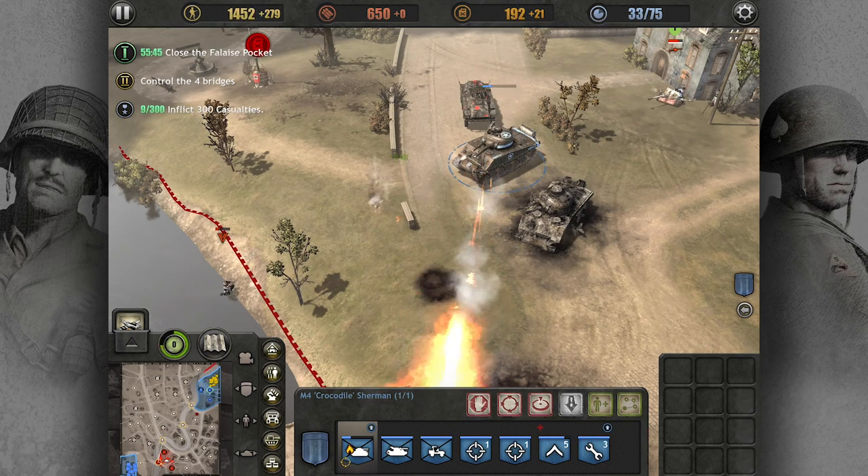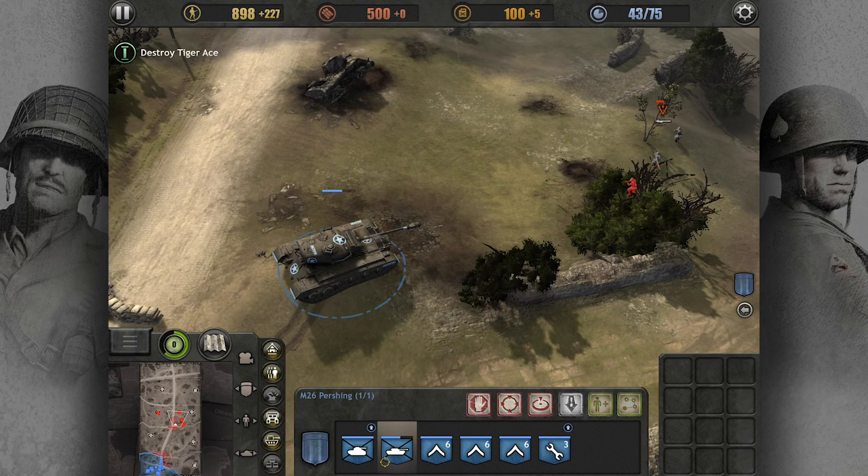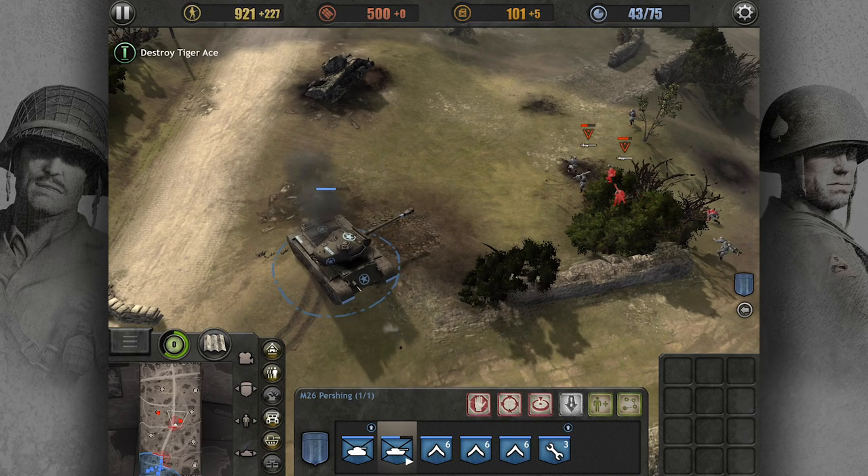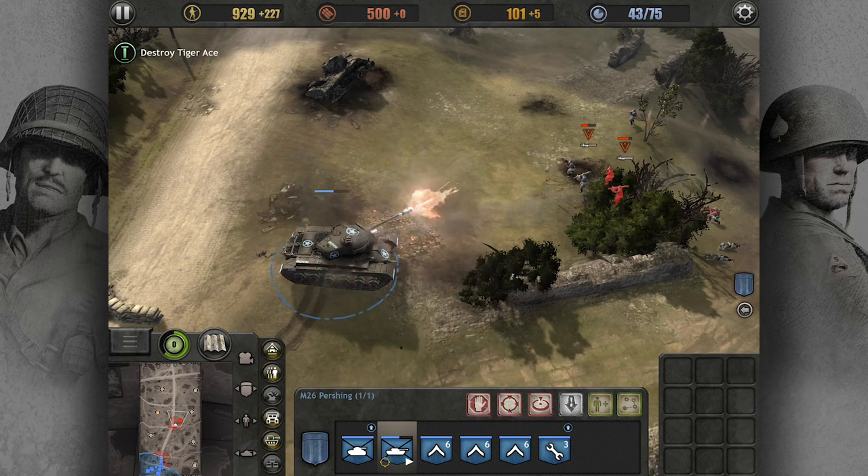To set facing direction when your unit is stationary, double tap and hold on the unit, then drag to display and adjust the facing direction arrow. When you're happy with the direction, release your finger and the unit will change its facing direction.